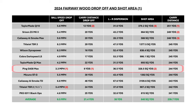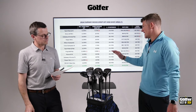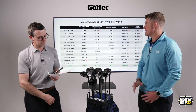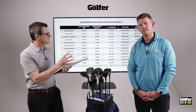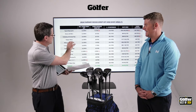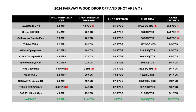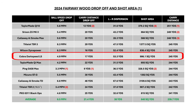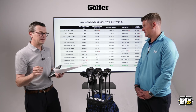The Ping G430 Max has three red numbers on the forgiveness rating, which is outstanding — getting two is a benchmark, getting three just shows it's been a very good performer. The other reason we produce this data is it allows us to compare low spin models against forgiving models. The Titleist TSR3, which is a low spin model, shows a huge shot area compared to the average. Exactly the same with the Cobra Dark Speed LS and the Mizuno ST-G — also a low spin model — it spells out that the models meant to be less forgiving actually are.